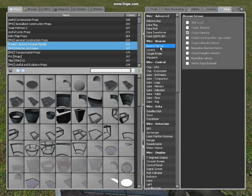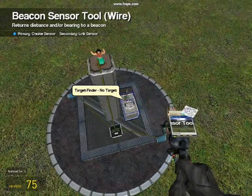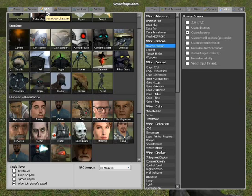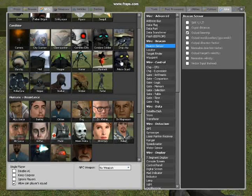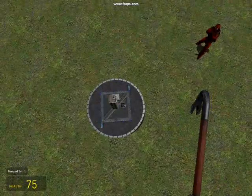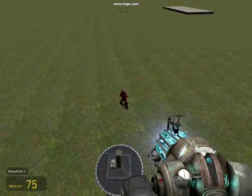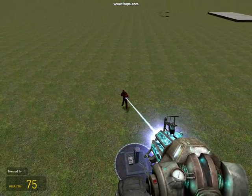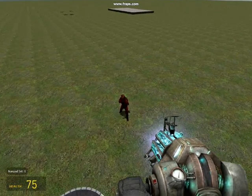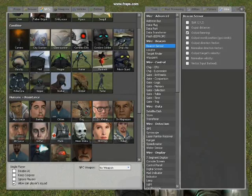Take beacon sensor and right-click the beacon sensor, then on the target finder. Then I'm done. Just spawn an NPC somewhere, then it will go towards it, and if I move it around you can see it goes after it. Let's make a turret on it.